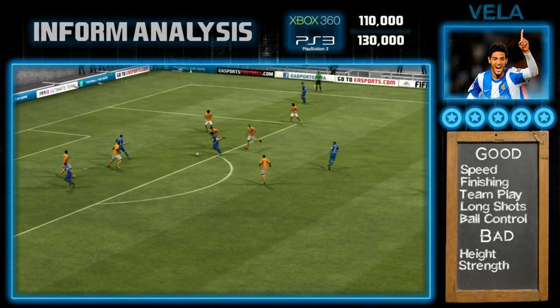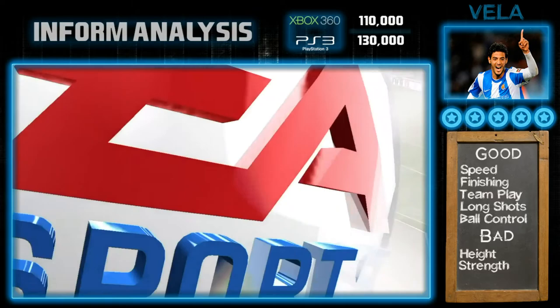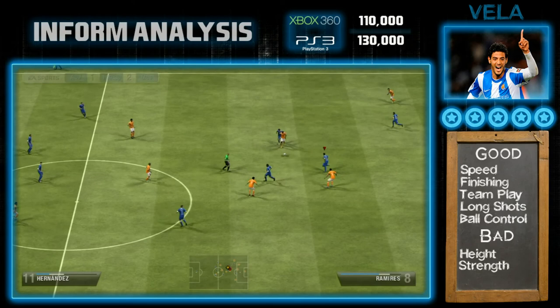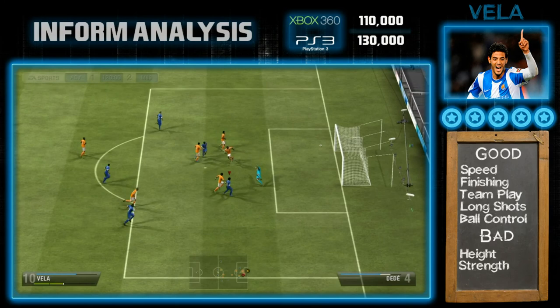Believe me — this is the first Team of the Season and I do think there's going to be more in batches, every Wednesday from now on. Definitely from this first batch, Carlos Vela sets the benchmark for any future Team of the Season players. His speed, finishing, team play, long shots — as you've seen with that screamer — and ball control are all top notch. The only bad points are possibly his height and his strength. He rounds off the episode with a nice little tricky goal from the Mexican. That's it for this episode guys, hope you enjoyed it — like and sub if you haven't, and as always I'll catch you next time.